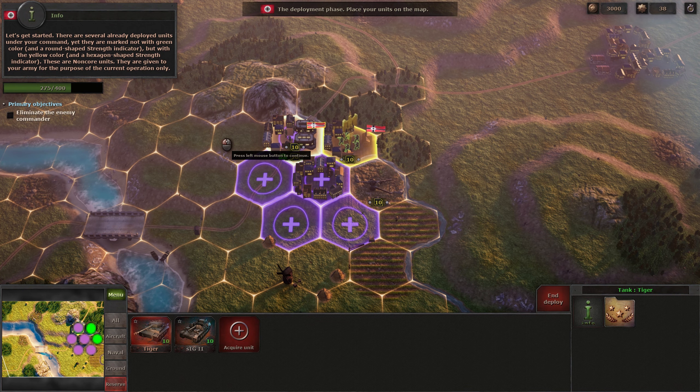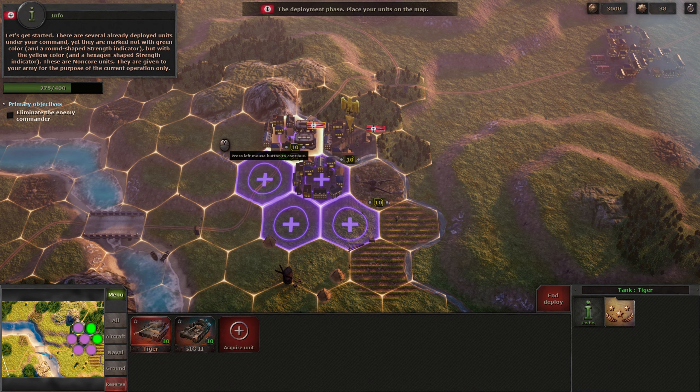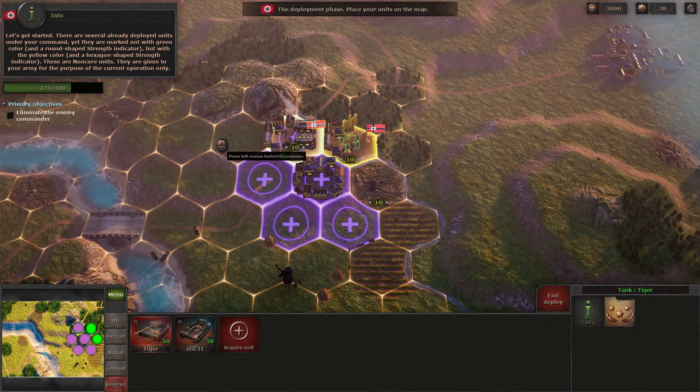There are several already deployed units under your command, yet they are marked not with the green color and a round shape strength indicator, but with the yellow color and a hexagon shape strength indicator. These are non-core units. They are given to your army for the purpose of the current operation only.